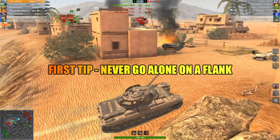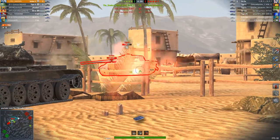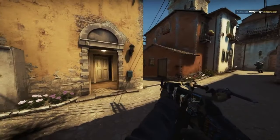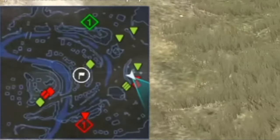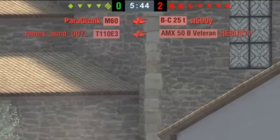First tip: never go alone on a flank. Even if you're in a heavy tank and the team is heading towards the medium tank flank, you should go with them. Our game is a team game and not like Counter-Strike where you can handle multiple enemies alone. I often see how some ally goes to the other flank and quickly dies. Don't be like that — stick with the team!